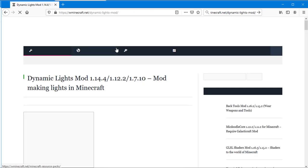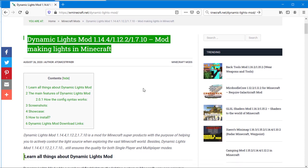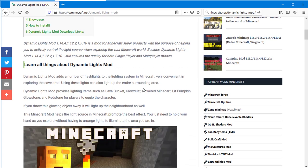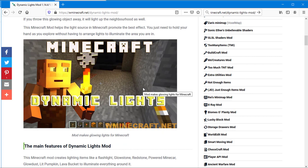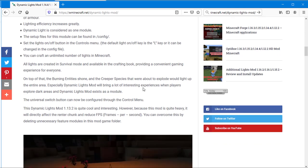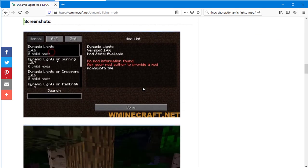The Dynamic Lights mod adds a number of flashlights to the lighting system in Minecraft, very convenient for exploring cave areas. Using these lights can also light up the entire surrounding area. Dynamic Lights mod provides lighting items such as lava bucket, glow dust, powered minecart, lit pumpkin, glowstone, and redstone for players to equip their character.